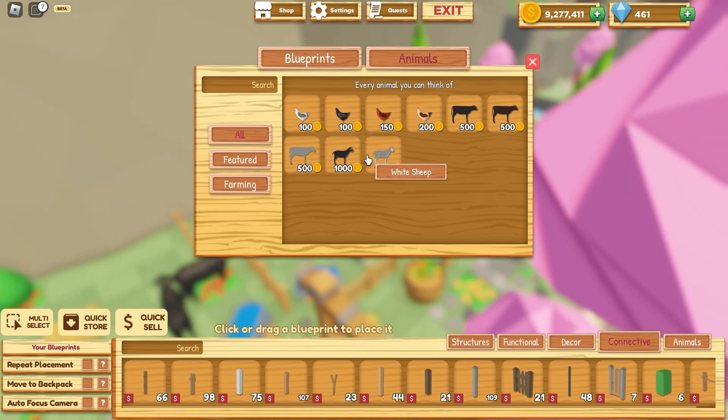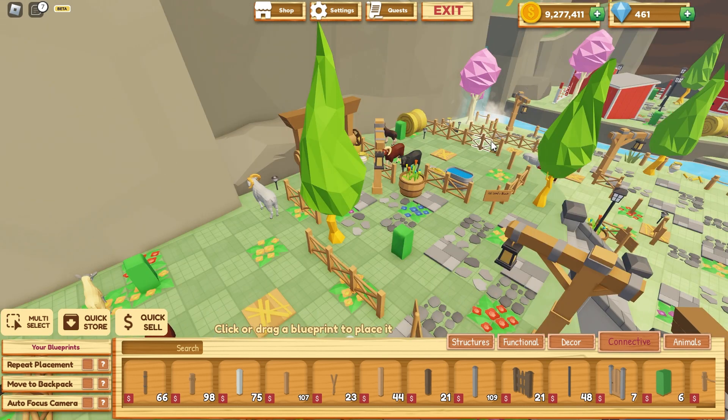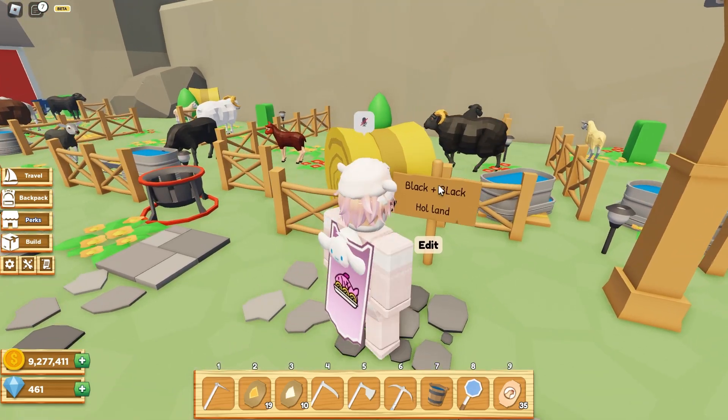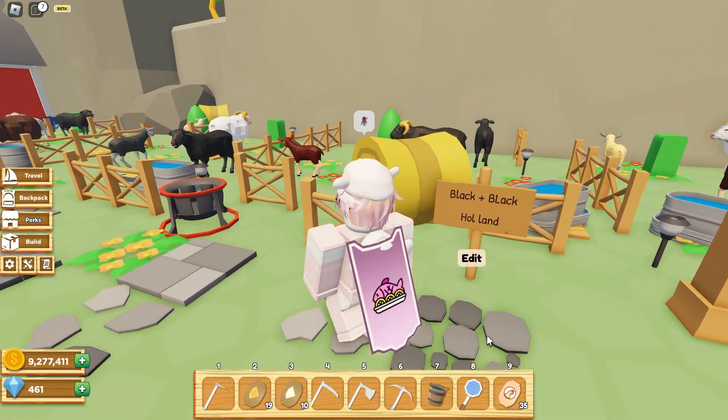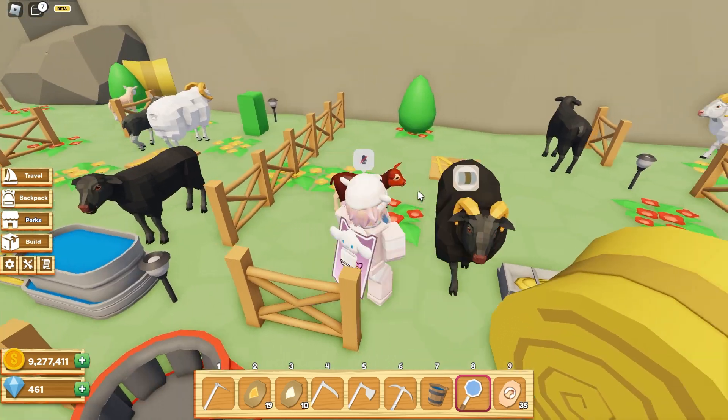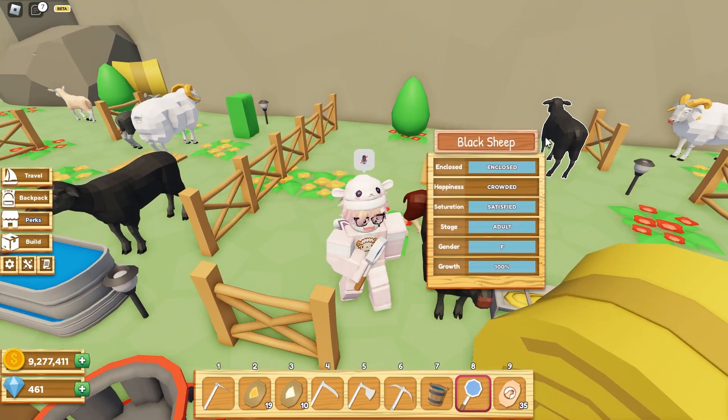Here we have the black and white sheep — those are the first two breeds. With those sheep, combining black and black makes a Holland sheep. Black and black sheep.